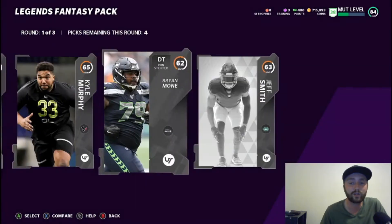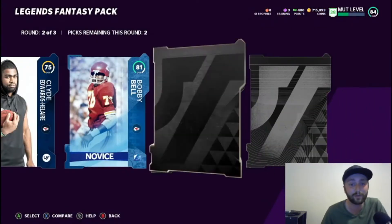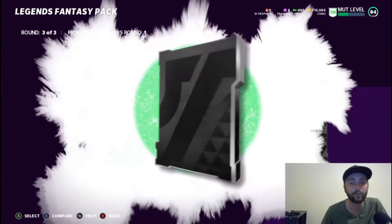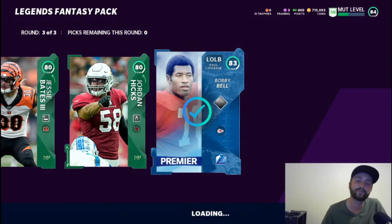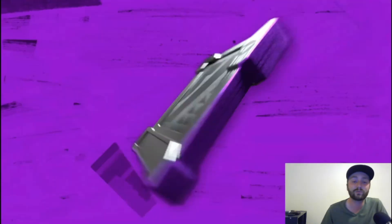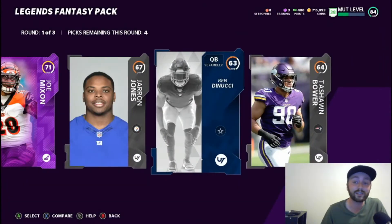At least we got a gold in the first round. Legend piece - 81 Bobby Bell, we'll take that. 83 Bobby Bell - we're getting a lot of Bobby Bell pieces but not the bigger ones so you can't build him. The only high piece was Dan Marino and I ain't building Dan Marino - too slow for me. You might be able to use him but for me, too slow.